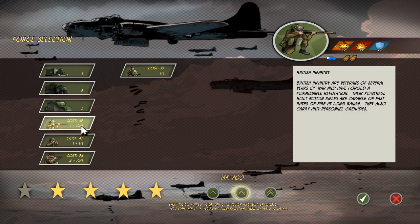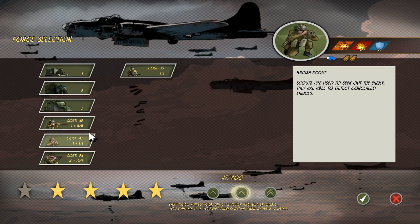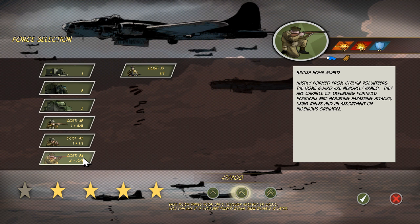I believe we already have the armadillo, so we don't have to select that. And with our last points, we'll go ahead and snag one of those British home defense units, and we will start the game. For anybody wondering, we are starting off in the middle difficulty here. We've got this mode, easy mode, and then full tactical rules and no statistical advantages.